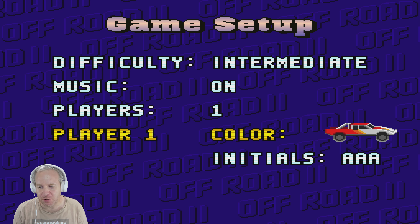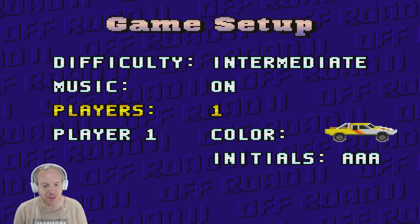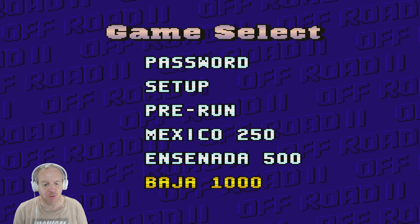Let's see what's going on here. We can choose a car color — let's take yellow. I can also change to Expert if you want, but let's leave it on Intermediate. In the end we are changing things. Now our car is gray or whatever. We have Prerun, Mexico, Ensenada, and Baja. Let's try Prerun.